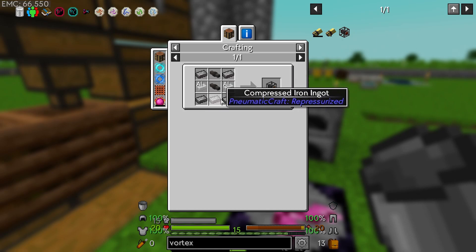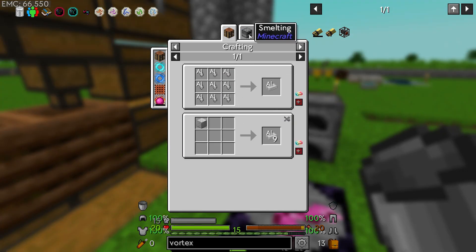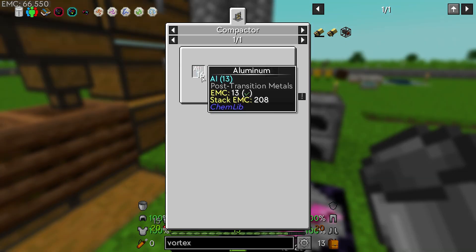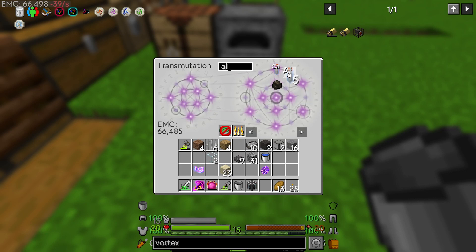It looks like it's pretty easy — compressed ingots, iron ingots, and a pressure tube which we have. We need aluminum. Aluminum we can get from smelting aluminum dust, and to get aluminum dust we need 16 aluminum. I do have aluminum, so 16 aluminum will get us what we need. We're going to throw it in the pressurization chamber.